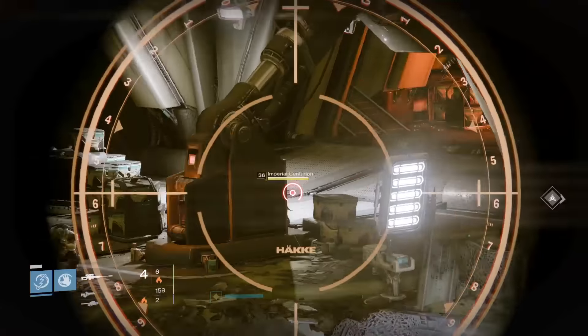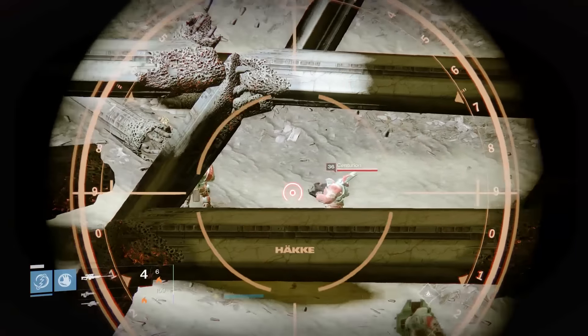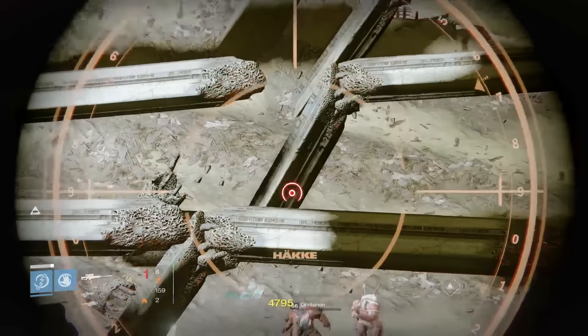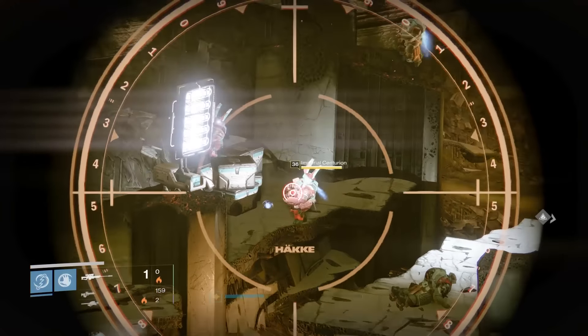I was able to find three to four regular centurions with one or two majors in the hull breach. As of right now, if you're doing the field test weapons, the majors will not count towards the percentage. There are three different areas where the centurions spawn: one to two left of the patrol spawn, one to two directly in front of the cabal ship, and one to two straight ahead from where you're sniping.